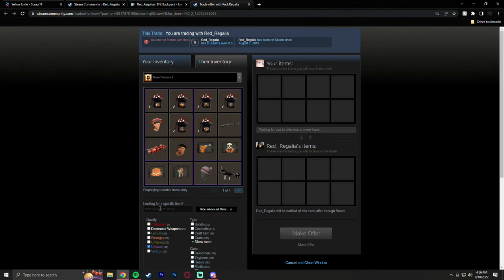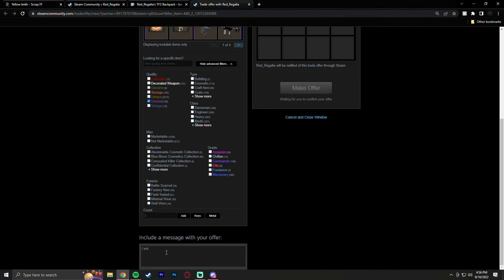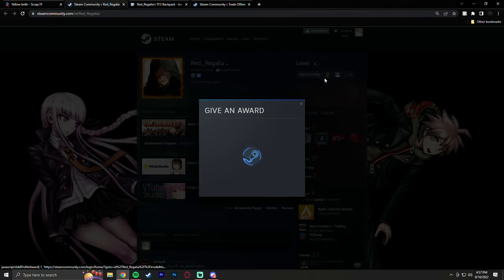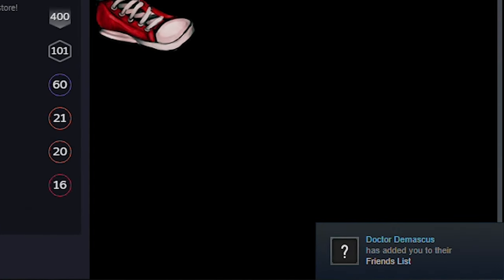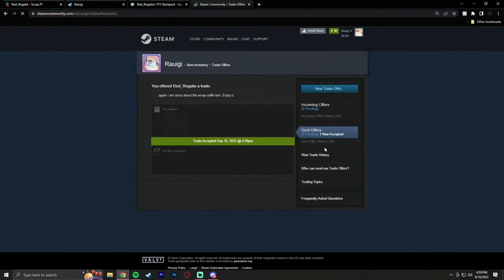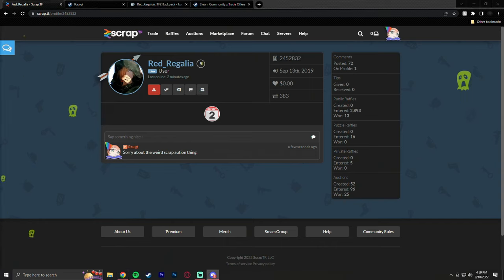Jumping back, I am going to do what is right. The guy that was supposed to win the australium knife — I'm going to go ahead and gift him an unusual scattergun. The trade offer has been sent. I'm going to send a friend request and give him an award. Looks like he went ahead and accepted my friend request. And there we go — looks like he accepted the trade offer. Good luck on your winnings, Red Regalia. Sorry it's not the australium knife, but hopefully this is just as good.